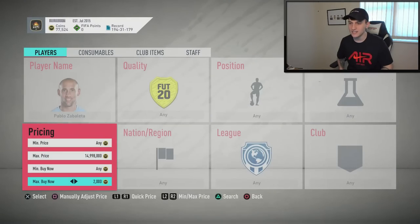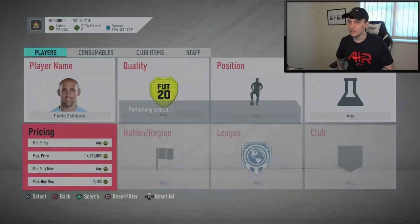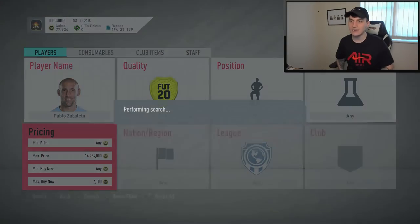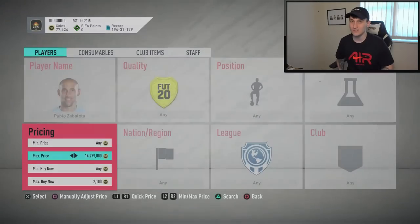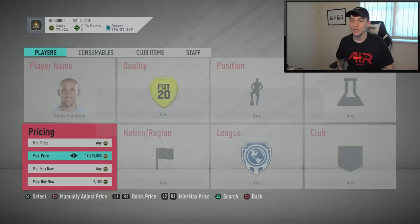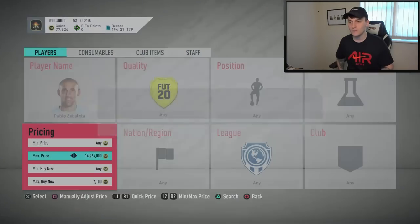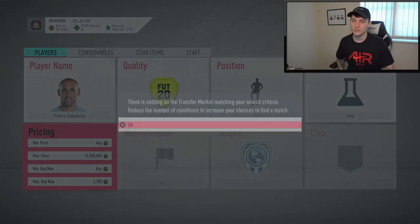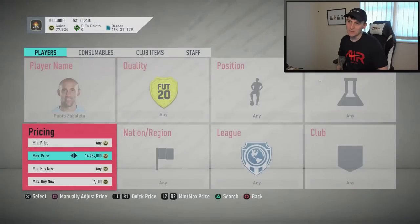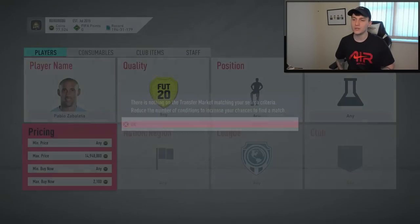I think I'll go for 2.1k in the hopes something pops up. This card is actually quite inflated — all right backs from the Premier League are right now. So many people are going through and doing League SBCs because they've got nothing else to do, so a lot of these player prices are going up. Zabaleta has gone up quite a bit. You can snipe him for a couple hundred coins under his current price. Please check the price when you come to do this.